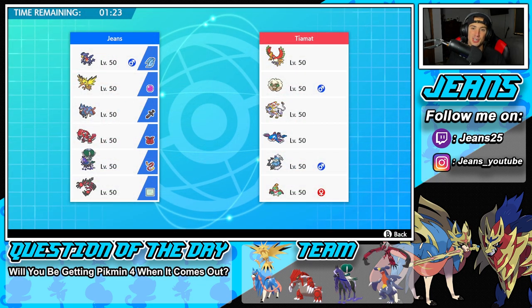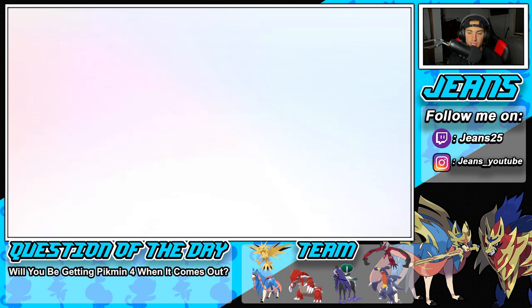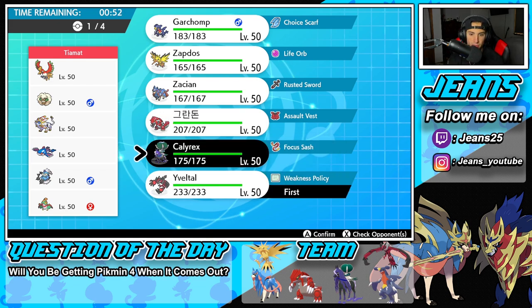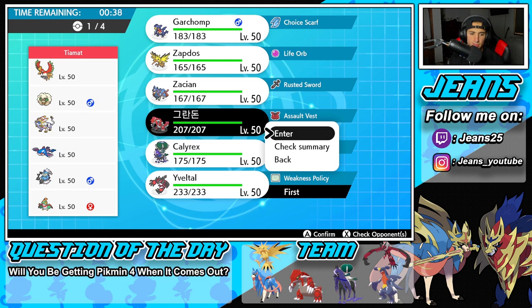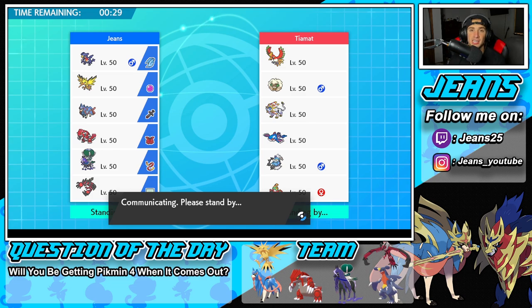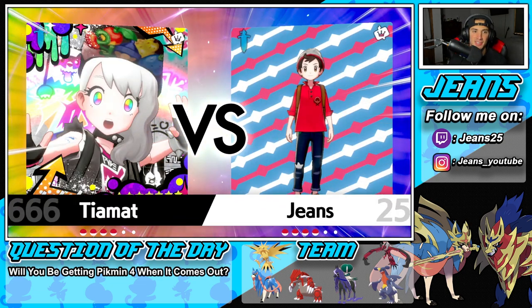Second battle coming at you — we're going up against a Ho-Oh team with Whimsicott, Solgaleo, Kyogre, Thundurus, and Hawlucha. I want to bring Groudon since this Groudon has Rock, which is great against Ho-Oh. I'll lead Yveltal for speed control with Tailwind, bring Zacian and Calyrex in the back. I definitely need to get Garchomp into battle number three though — he felt very underwhelming this match.